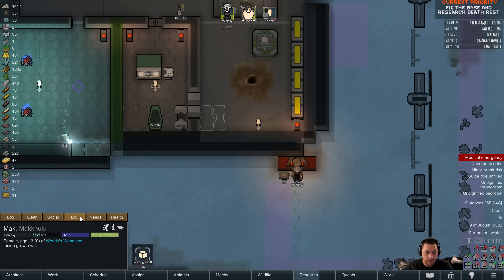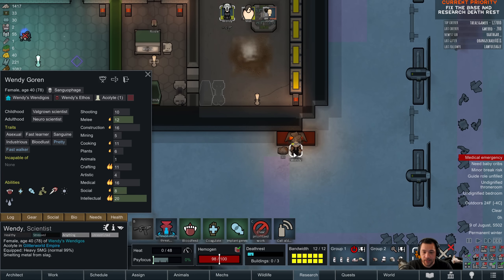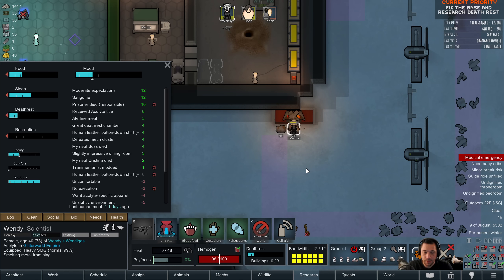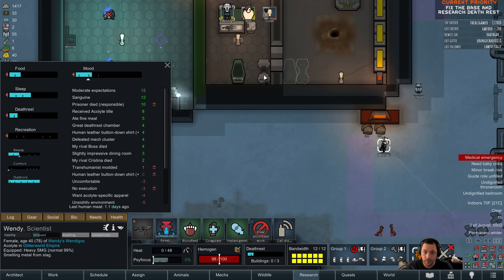Prisoners do still have legs, yes. Mac, if Mac wants to practice medicine by trying to chop off prisoner legs, she's welcome to — I won't stop her.